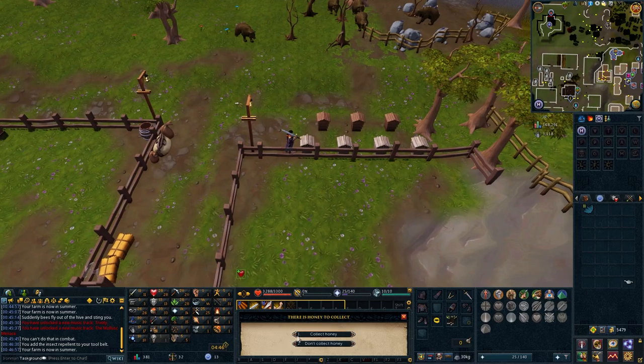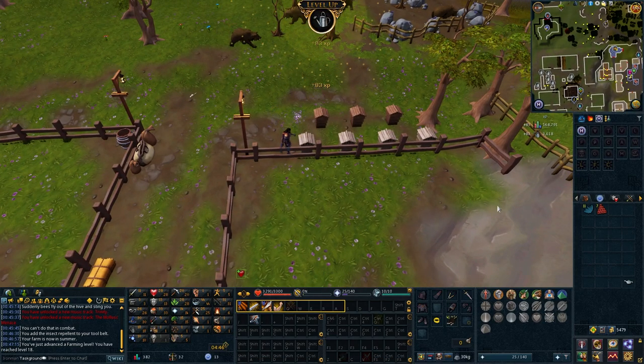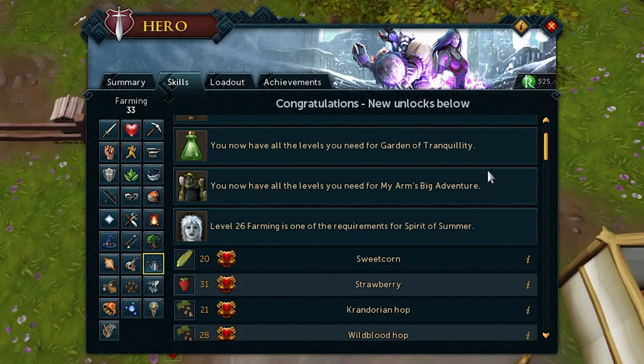Now it's time to show off the fruits of my bee labor. Look at all that XP. It's so dumb — easy escape. All the way from 17 to 33 farming. We'll have 120 in no time.